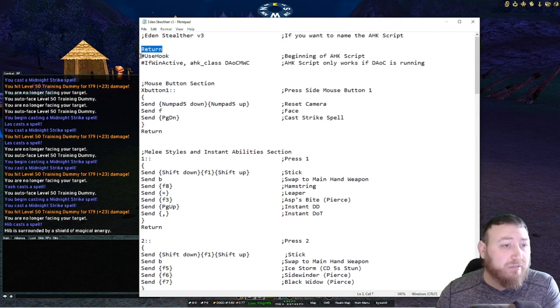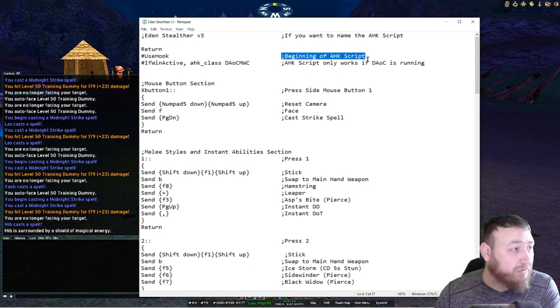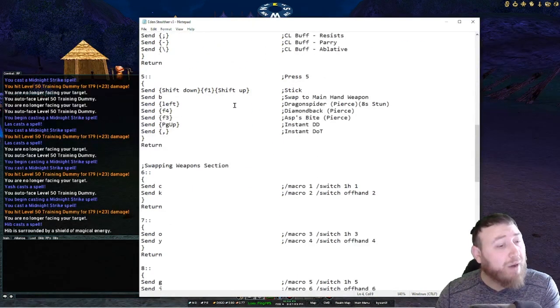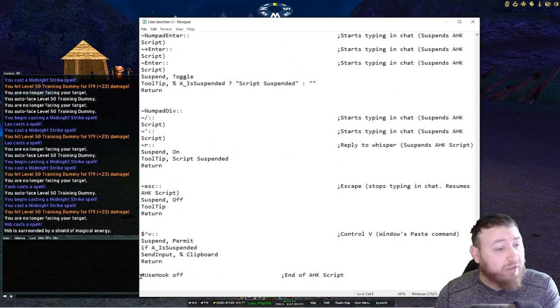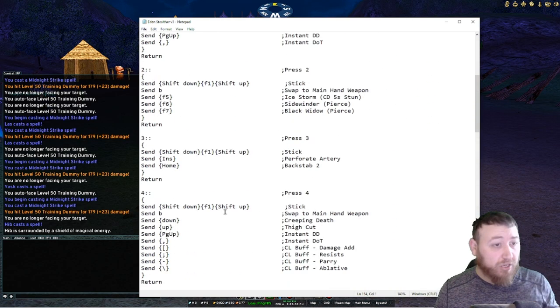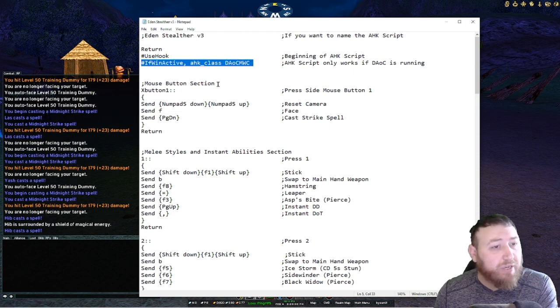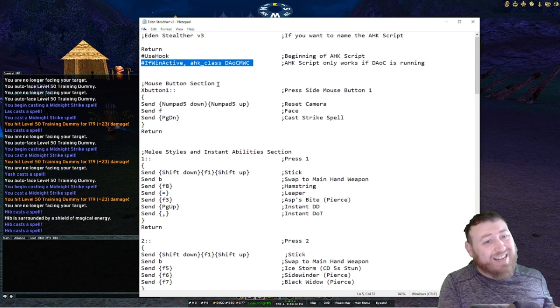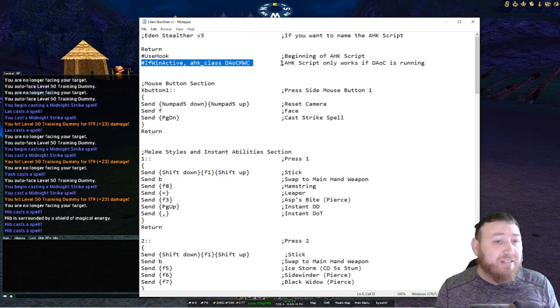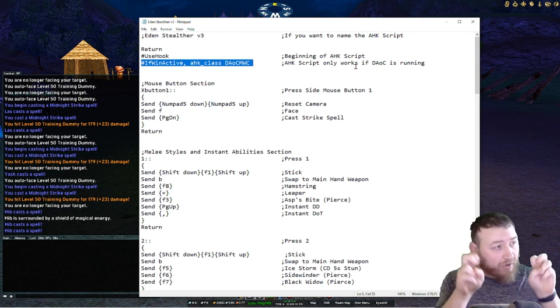After return we have UseHook. UseHook is the beginning of any script or string — we use it at the very top, and at the very bottom we have UseHook Off, which is the end of your script. Everything between UseHook On and UseHook Off is your script. Then there's the line: if the window is active, AHK class DaocMWC — that's the name of the Dark Age of Camelot window according to AutoHotkey.